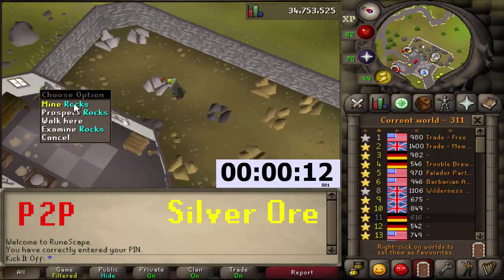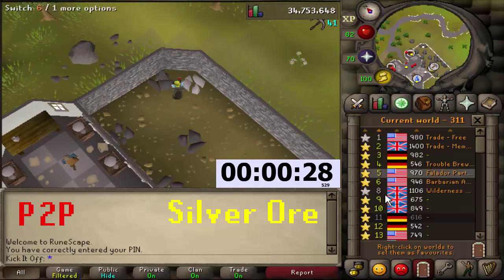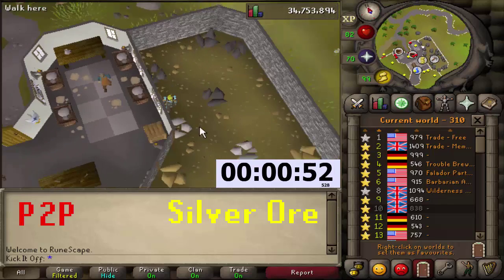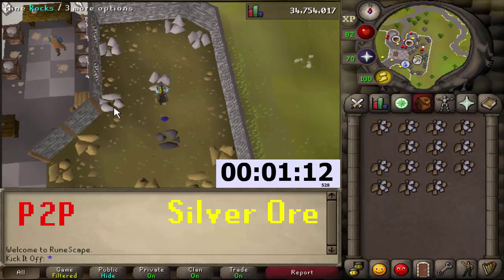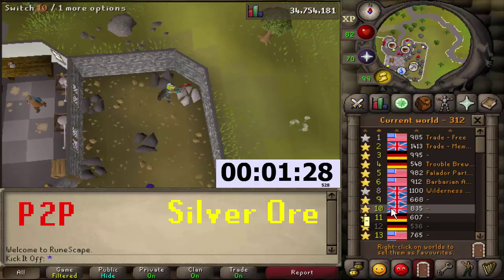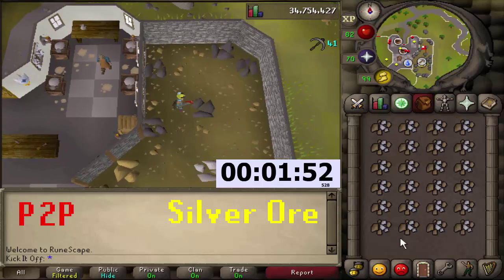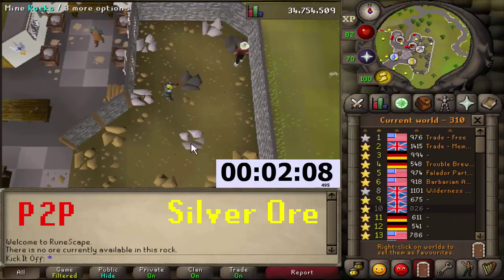Moving on to silver ore. There are two different ways you can do this: you can either just mine them all like I'm doing now, or you can mine specific rocks in three ticks, which is probably slightly quicker. But the issue with that is world hopping — after you've hopped to about 15 or 16 worlds, you'll be logged out for two or three minutes, so I recommend just doing it this way as it's a bit easier.